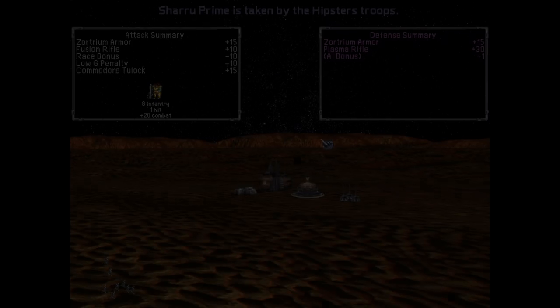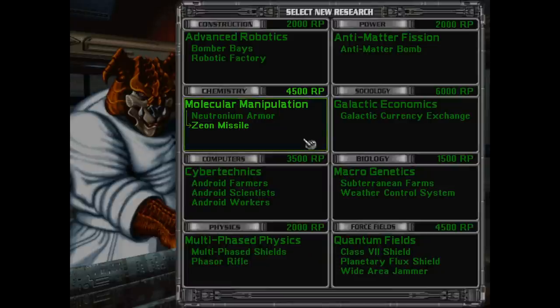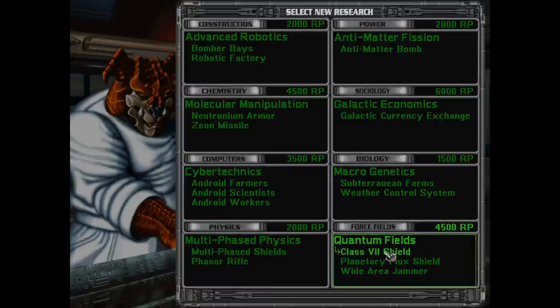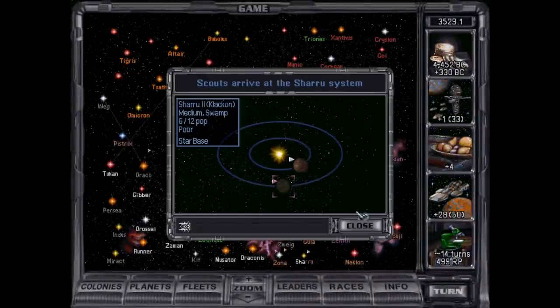Invade. Hard shield tech — that's going to be very useful. Planetary flux shield — this is the same as our radiation shields, so we don't care about that. It prevents bombardment damage. Wide area jammer — you put it on one ship and it protects all the ships in the fleet, which is kind of nice. But I think what I'll do is I'll unlock the class seven shields. Especially with the hard shields, that is actually going to do some great things for us.